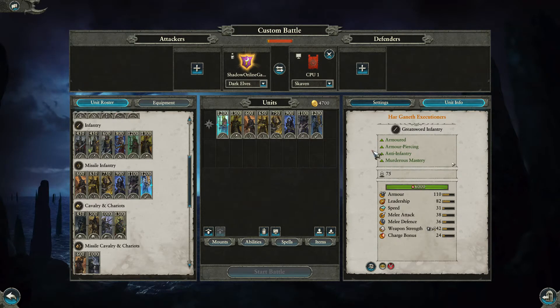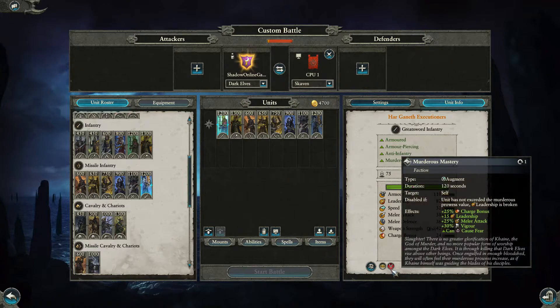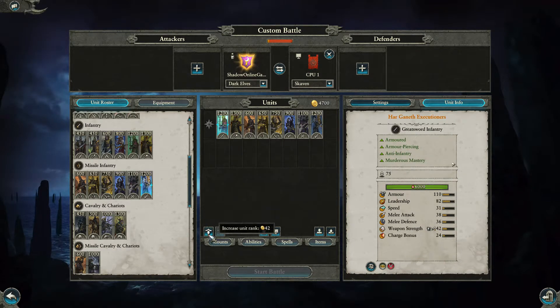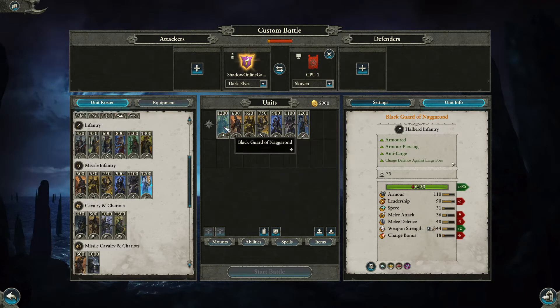Then we've got the Har-Ganeth Executioners. I do like the Executioners — they're great. Short infantry, armored, anti-infantry, and Murderous Mastery, so they're really deadly. They start at 1200 gold and take between 40 to 50 gold to upgrade, reaching 1602 at max level.